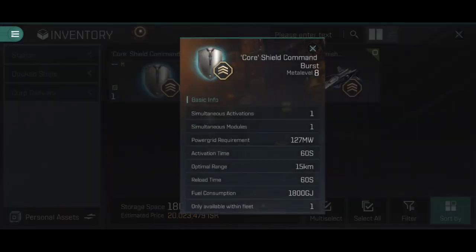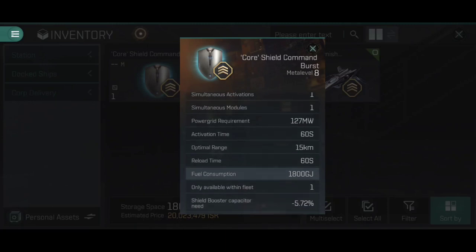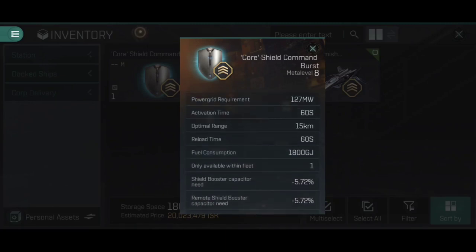Let's have a look at how these actually work. First of all, you'll notice that these have a simultaneous activation and simultaneous module limit of one. You can only have one of these active and one of them fitted at any one time. It's also only one ship per fleet — sorry, per squadron — can be using them, so they do not stack. You'll probably want a Command Ship or something with a Command Burst module in each and every squadron. They have a fairly hefty power grid requirement — 127 megawatts is the core shield command burst. The power grid requirement does go up the higher the meta level.